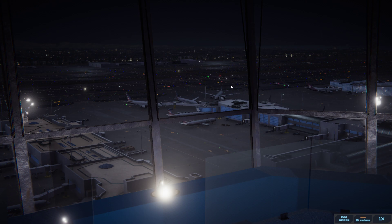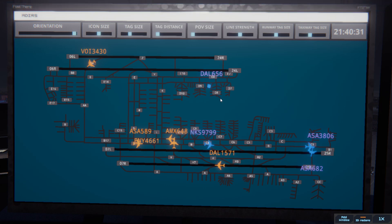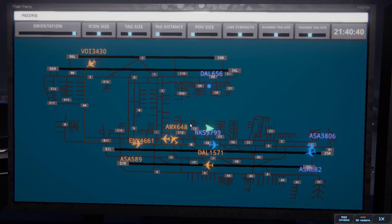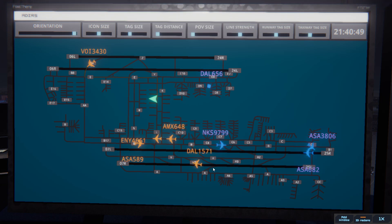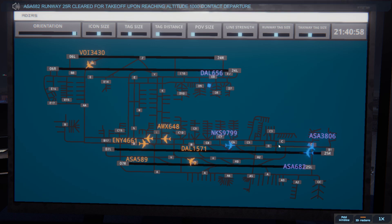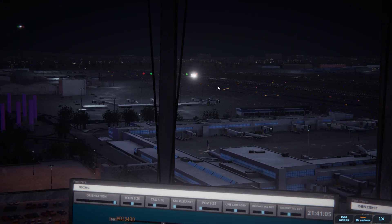There's the first crossing — there's Aeromexico crossing. Los Angeles ground, Delta 656 with information alpha, requesting push and start. Delta 656, pushback approved, expect runway 24L. Ground, 24L, pushback approved, Delta 656. Alaska 589, continue taxi. Sorry for the delay. Continue taxi, Alaska 589. Volaris 3430, cross runway 06R. Cross runway 06R, Volaris 3430. Alaska 682, runway 25R cleared for takeoff upon reaching altitude 1000, contact departure. Runway 25R cleared for takeoff upon reaching altitude 1000, contact departure. Alaska 682. There's Alaska followed by an Alaska.